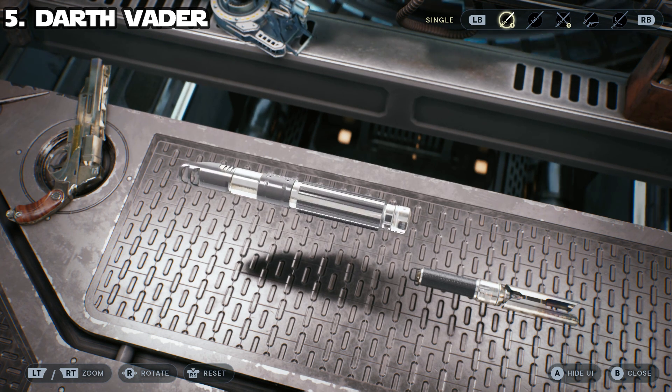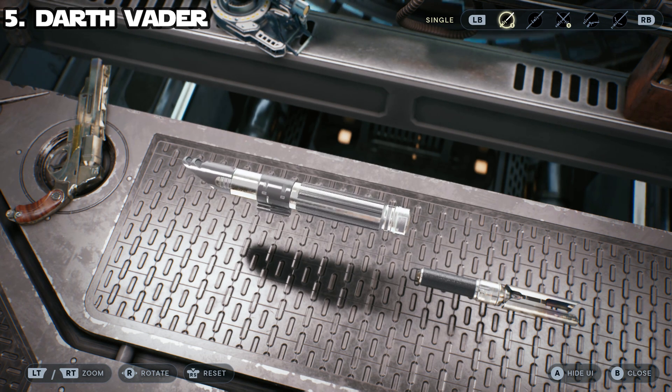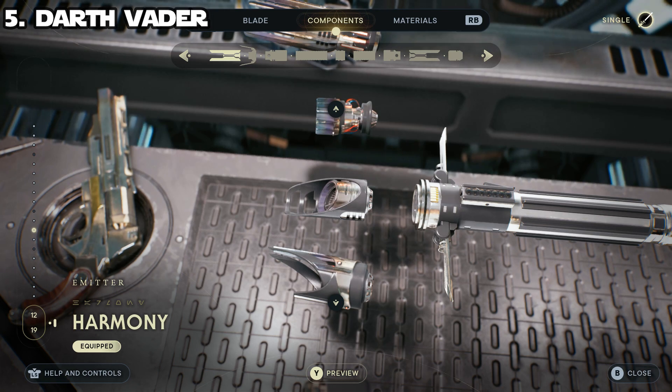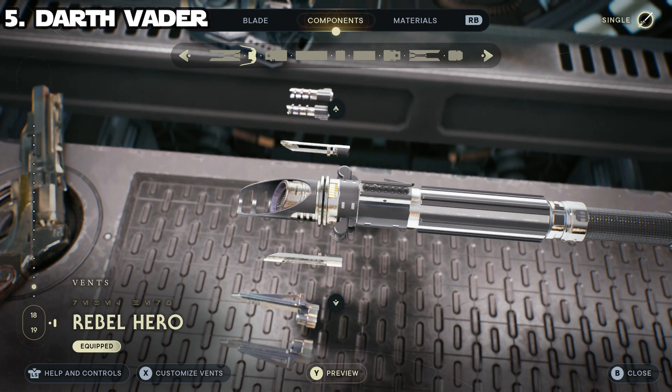If you look at it, you'll find it actually does look an awful lot like Darth Vader's lightsaber, so I was very happy with the way this one turned out. For the emitter I went with the Harmony emitter because it has pretty much exactly the same basic shape and style. The vents do not matter because he doesn't use a crossguard lightsaber. If you're going to use a crossguard stance, I stuck with the Rebel Hero vents because they match the full saber pretty well.